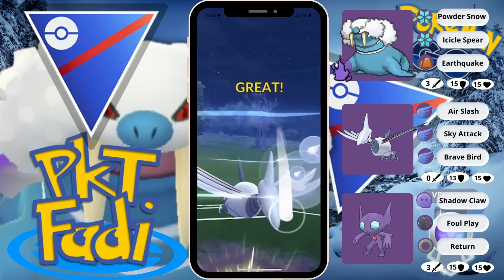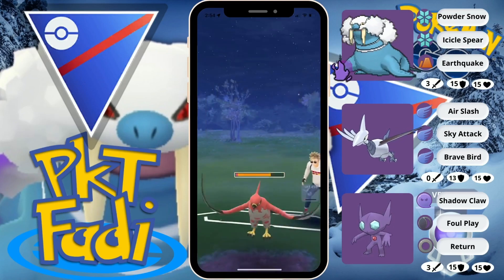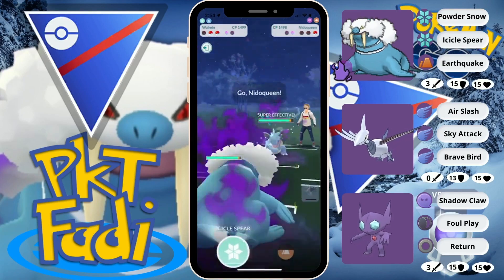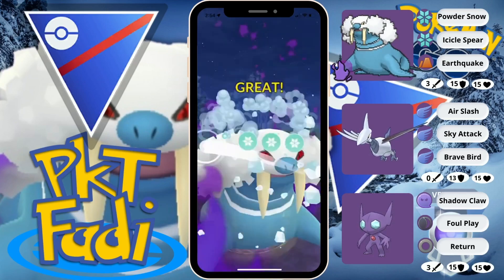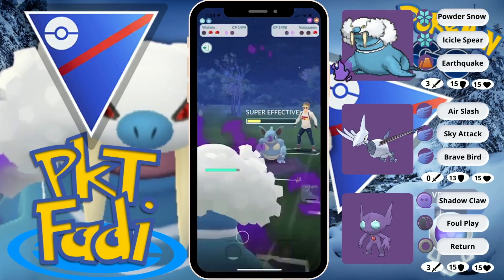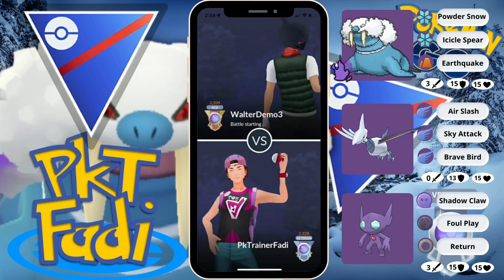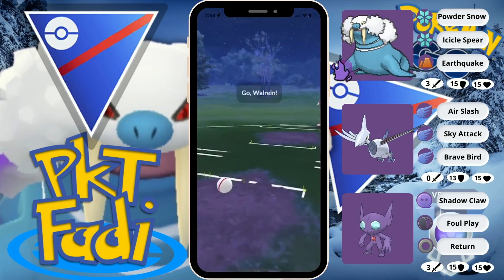It is the Talon Flame once again. Let's see if they decide to shield this — they do not, and that is a big mistake by my opponent. Because now we can just come in with Walrein and farm down. My opponent's final Pokemon is gonna be the Nidoqueen, so we're gonna Icicle Spear down. I think it's just pretty much game here. So quickly moving on to the next match now.